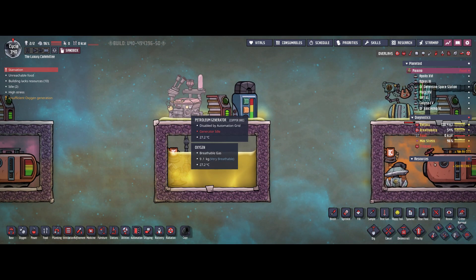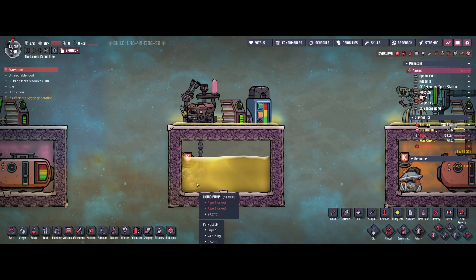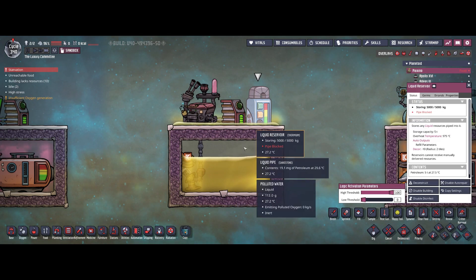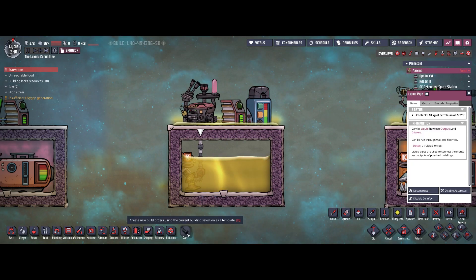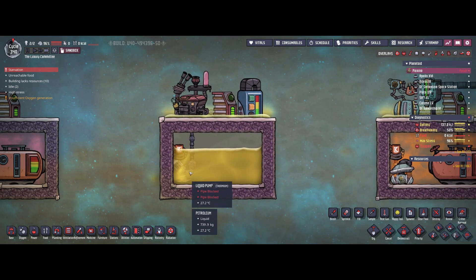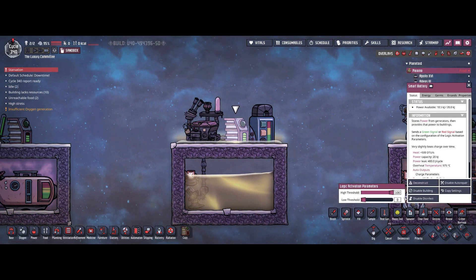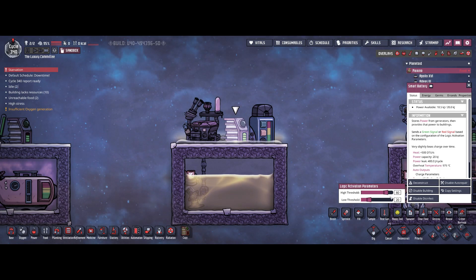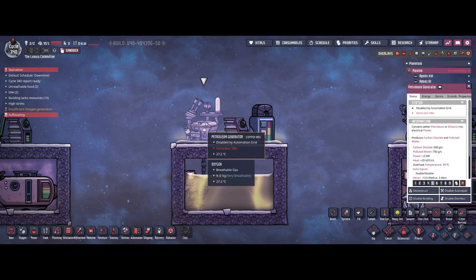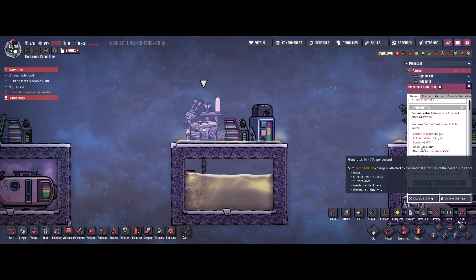Then we have the petroleum generator. As the name says, it operates on petroleum — you need a liquid pump to transport the petroleum into the generator. I recommend using a reservoir as a buffer in case you run out of power and can't run the pump. Also hook up a smart battery with an 80/20 automation setting. For that setup you'll receive a lot of power: two kilowatts, which is huge.